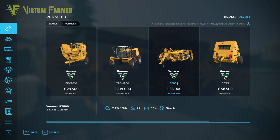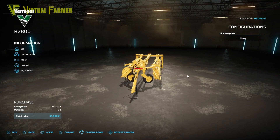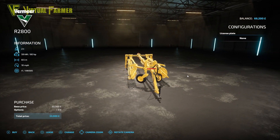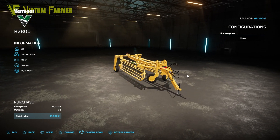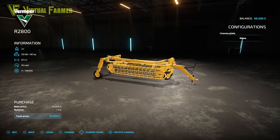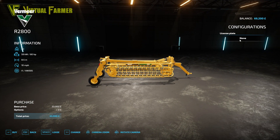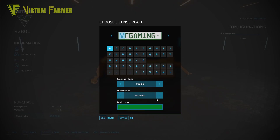The third piece of kit in this DLC is the R2800, going for £33,000 — it is a wind rower. This weighs two tons, has a power requirement of 80 horsepower, an 8.5 meter working width, and a 10 mile an hour working speed. Like the bale shredder, its only configuration is the license plate, and also like the bale shredder it can only be placed on the back.